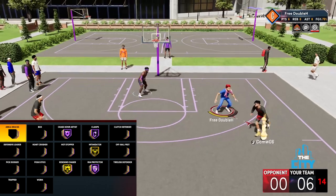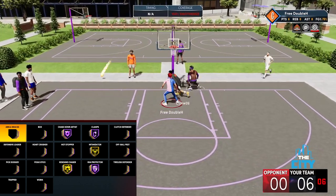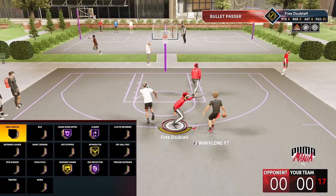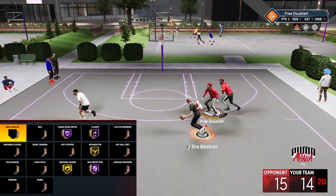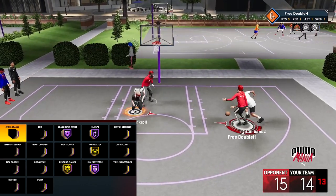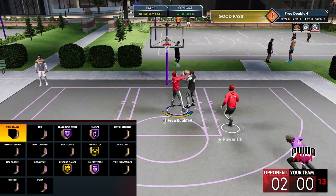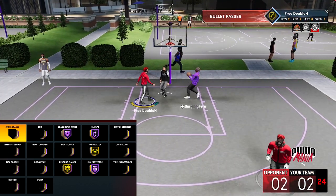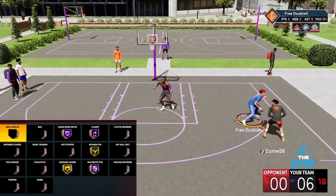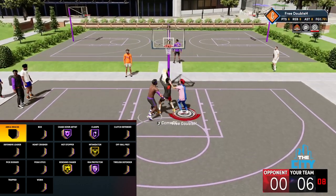Last but not least — defense, which is what everybody has been struggling with in 2K21 Next Gen. HoF clamps to bump people before they get into the paint — one of the most important badges. HoF chase down so I can block from behind. HoF rim protector so blocking gives me takeover. Gold rebound chaser because every time my center shoots, I want that board — I have a 92 defensive rebound and around 80-something offensive rebound. Gold intimidator, which is good enough. You can also run pick dodger or tireless defender, though not a lot of people use screens — most people are icing.